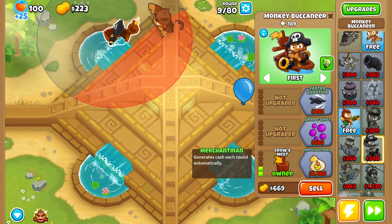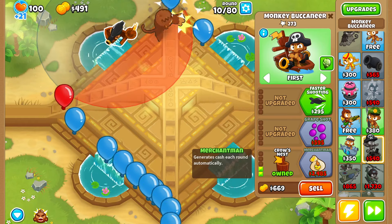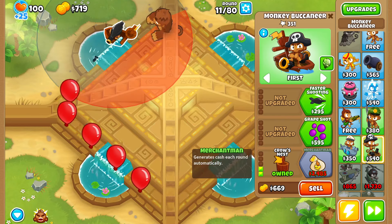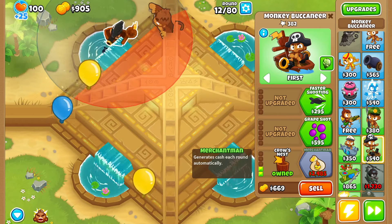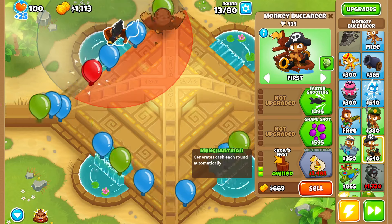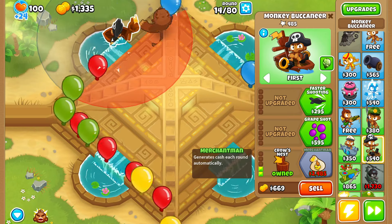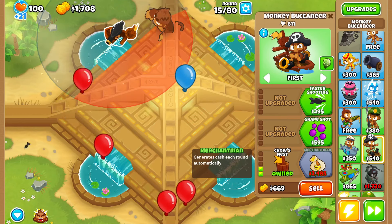We could also get the achievement on Frozen Over. The main thing when going for the Alchemist Man and Blue Nautical Boy achievement is you need to get a lot of pops on your alchemist, but if you get your alchemist a little bit too late you won't be able to get enough pops by round 100. The good part is it doesn't have to be played on CHIMPS — back in the day I thought it did, but maybe we'll actually get it on CHIMPS anyway so you guys can see how easy it is, since if you can get it on CHIMPS you can get it on any other game mode.